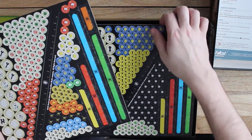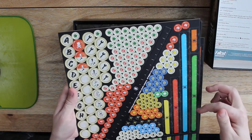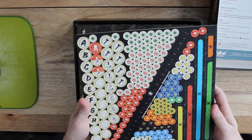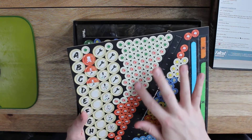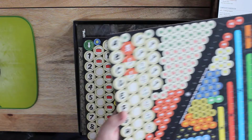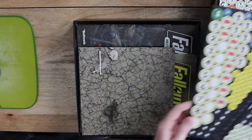We've got two of these — all the tokens and rulers that you need to play the game. These are your objective markers, armor markers, things on fire, frozen, heavy weapon markers, caps, luck, all kinds of fun stuff. There's two of these because it's meant to give each player one to keep.